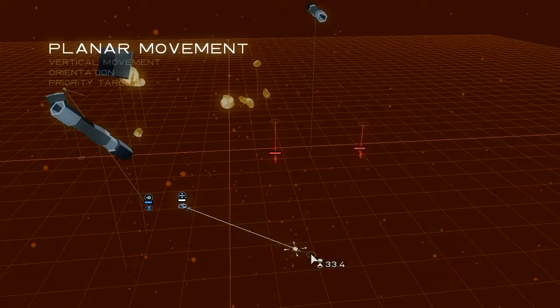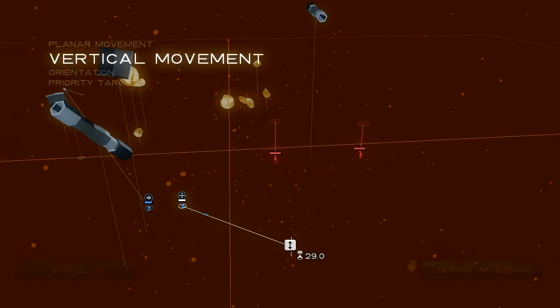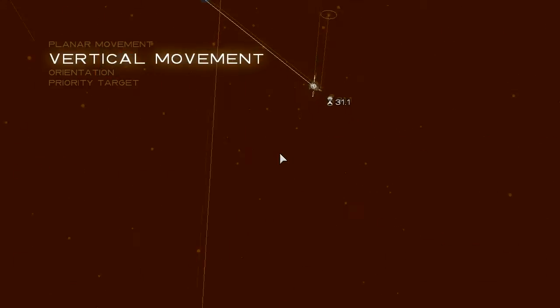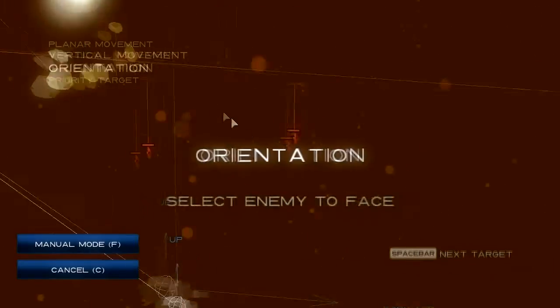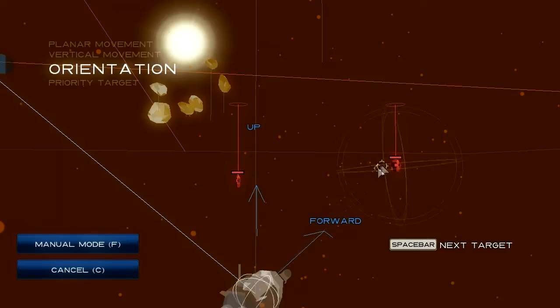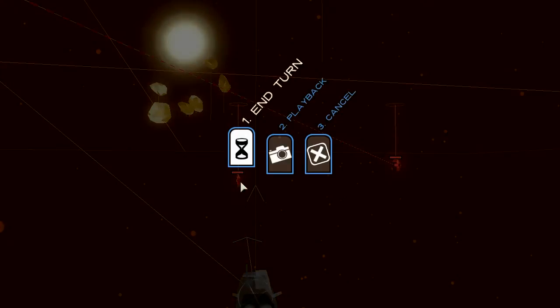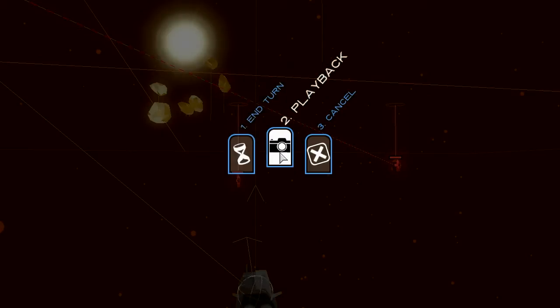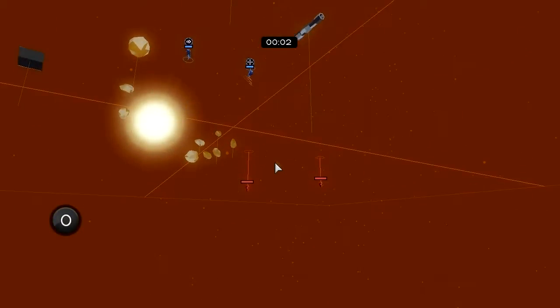For the second ship we're going to try to go the other way, still keeping our distance so they can't fire their lasers at us. We click confirm, choose vertical movement — since that ship is going above, I'm going to go below and try to attack their bottom shields. Confirm, then we choose an enemy to face and an enemy to attack. I'm going to go ahead and click enter to see what happens.